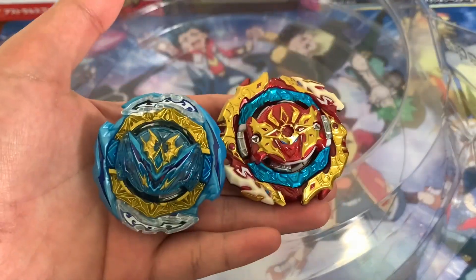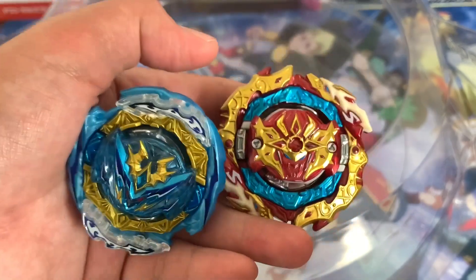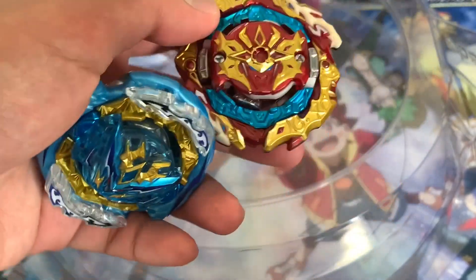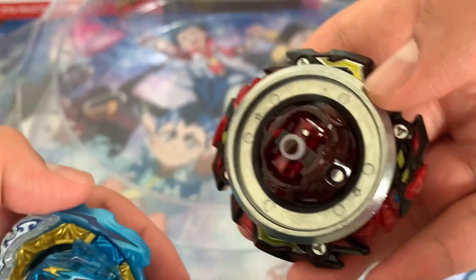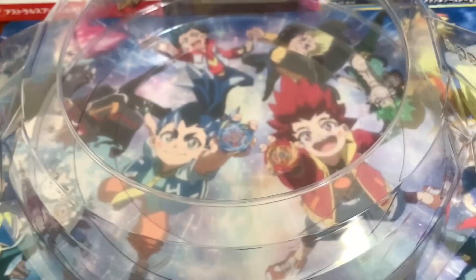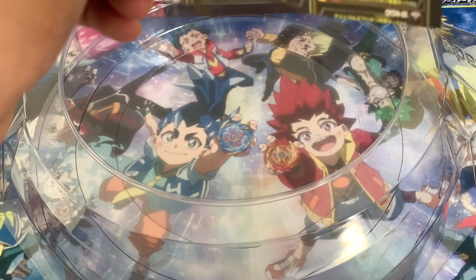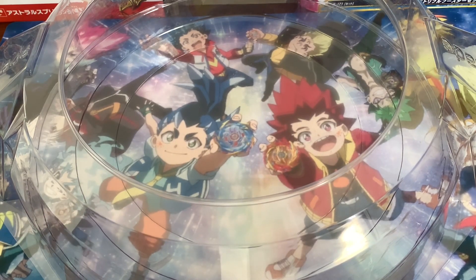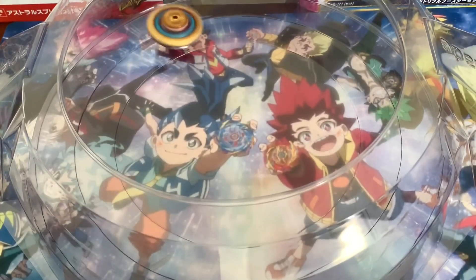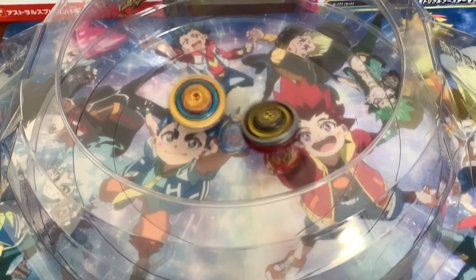I'm at the stadium with the stickers on, and honestly the stickers add a little bit more detail that I like, especially with the Cyclone Belial. There are also stickers on the bottom. We've got it on the Unite shape mode. Before I start, if any of you want to see the customized combo sheet, pause the video — you can make whatever combo you'd like. Let's get started — three, two, one, let's go! We'll do the first battle against Belial with the S-gear.